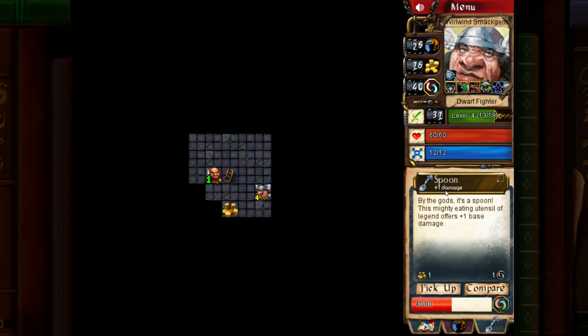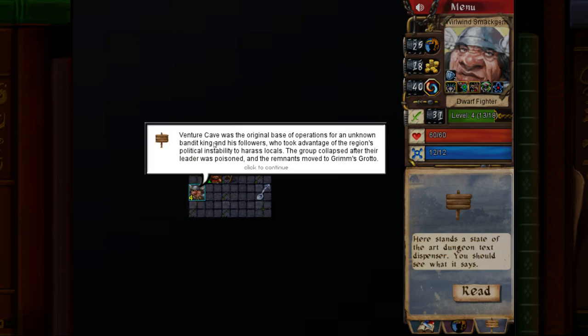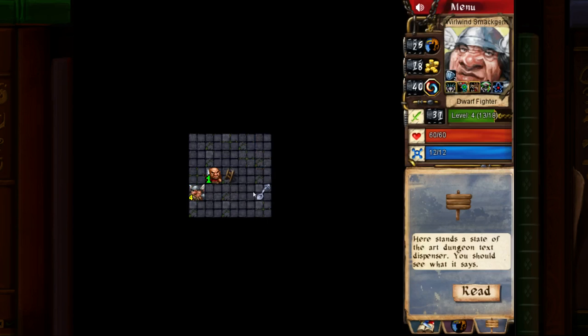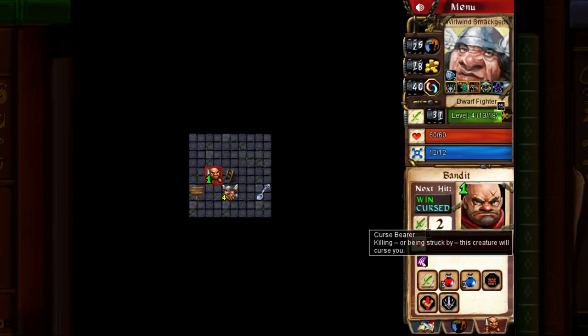What's this? It's a spoon! Venture Cave was the original base of operations of an unknown bandit king who took advantage of the region's political instability to harass locals — the group collapsed after their leader was poisoned. So he's cursed: killing or being struck by this creature will curse you. Fortunately, the Earth Mother can cure curses, so we'll probably kill him anyway.